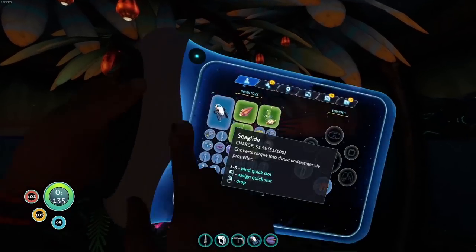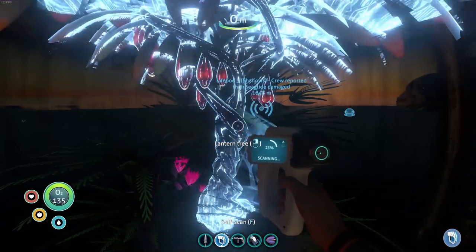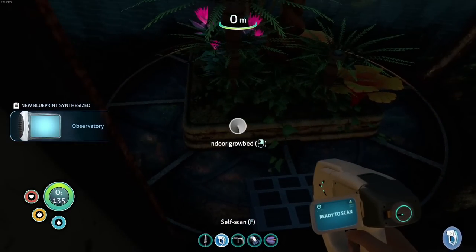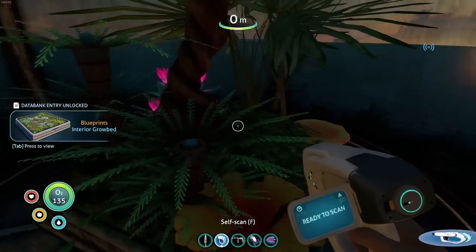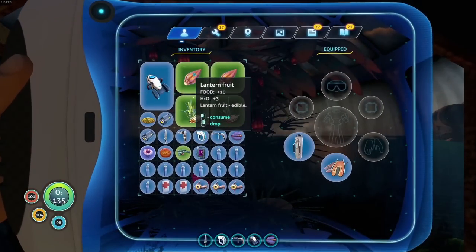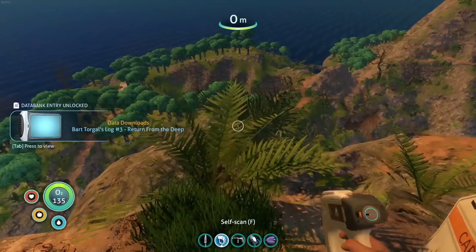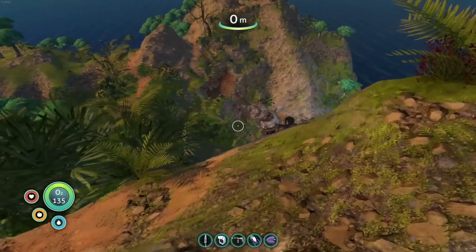These lantern fruit: plus 10 food, plus 30 water — and look how many it makes, it's absolutely amazing. We'll scan that. Scanning the observatory because we want that glass bubble underwater — it's cool. And scanning the interior grow bed, which allows us to grow plants inside our habitat. I'm actually thinking I might prefer marble melons — there are bulbo melons here we saw earlier. It's so beautiful out here, going between dark and light so quickly.